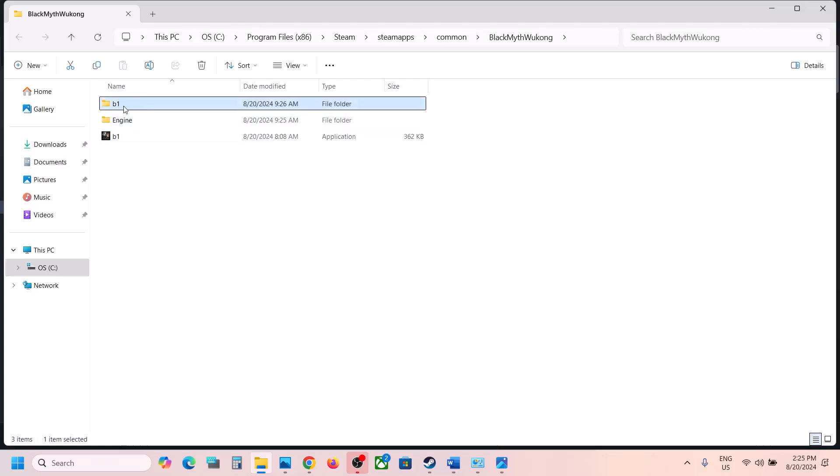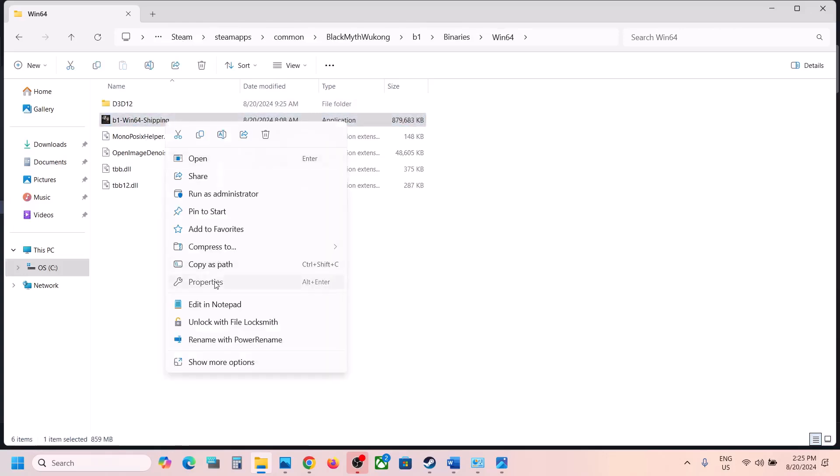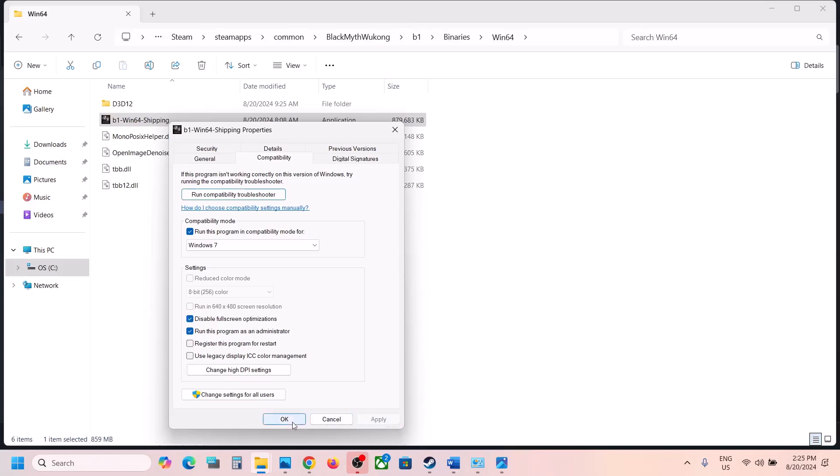Still not working? Open the B1 folder, then Binaries, then Win64. Right-click on the exe file, select Properties, go to the Compatibility tab, and do the same thing: Run this program as an administrator, hit Apply, click OK. If that doesn't work, try Windows 8 compatibility mode, then Windows 7, and also try Disable Full Screen Optimization. This has worked for many players.